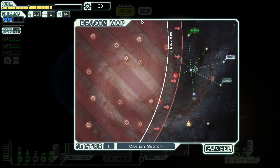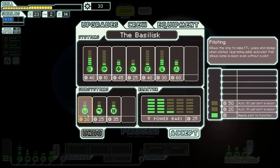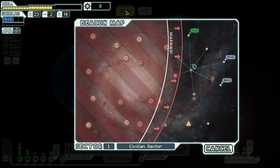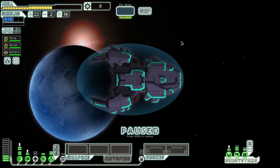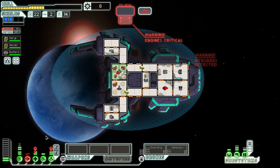33 scrap. The engine upgrade doesn't sound bad but I think we'll stick with what we've got. Actually — sensors. I'm going to get sensors so I can keep the Mantis on shields and not have to worry about having the sensor system manned to see inside the enemy ship. We'll dock. A couple of people in the med bay — we'll have the human deal with the Mantis temporarily, just keep him occupied and swap him in and out with another Mantis.